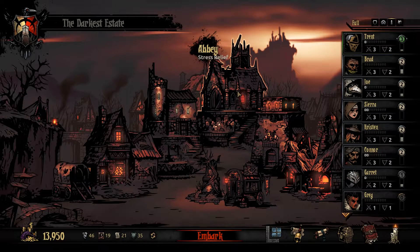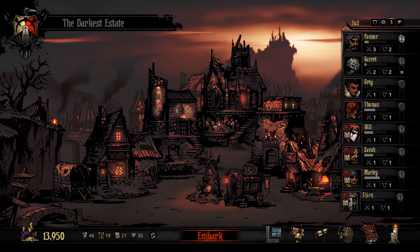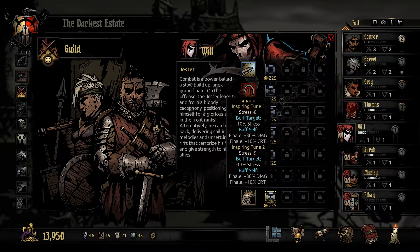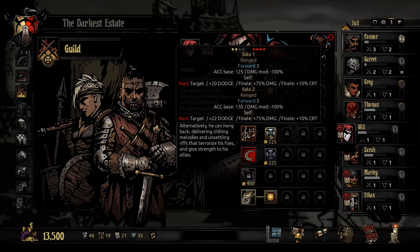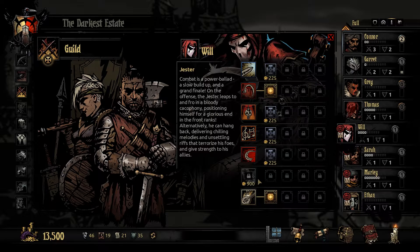Hello everyone and welcome back to more of the Darkest Dungeon. So last time we got our B-team all a good level up, got them some fresh tools of the trade which will be super useful. Definitely going to upgrade their abilities because man do I miss not being able to do some of this stuff. So Harvest definitely, Solo — let's just do Solo one. Ranged moves you forward, increases accuracy and reduces damage. Solo just sets you up for Finale.